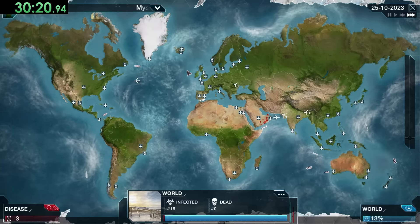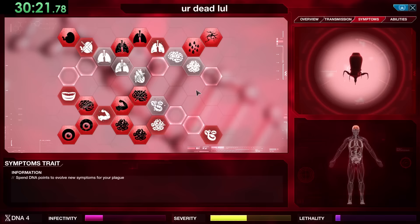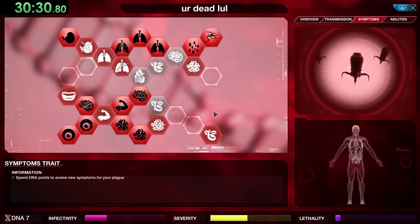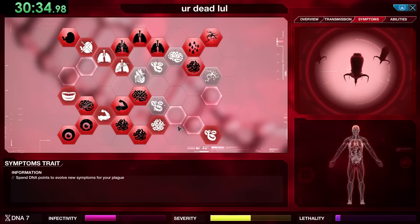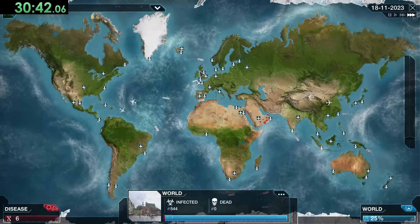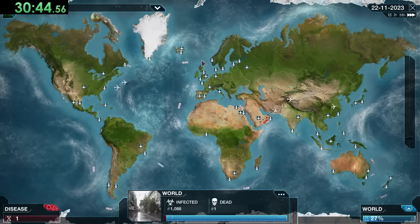We aren't worried about controlling lethality since cure research is happening already anyway. We'll also get one of the nanobot's special abilities: Code Fragment Interception, which hacks fragments of the cure broadcast and disrupts the signal, slowing future broadcasts. Even though we don't have much lethality yet, our severity is very high — so now it's time to go for a little more transmission, like air travel and water travel, trying to hit those islands.